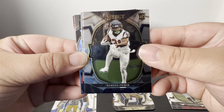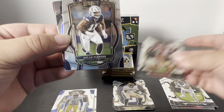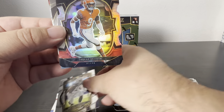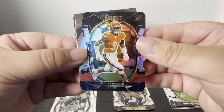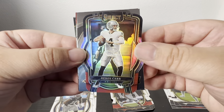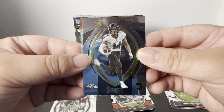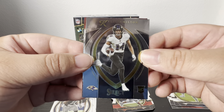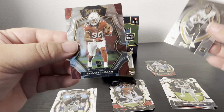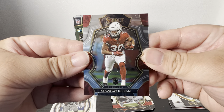Alright, we got a Damian Pierce, George Kittle, oh a Micah, and a Brisco on the die cut. Derrick Karl on the club level, and then a Kyle Hamilton — Notre Dame alumni, which is cool for my personal collection — and then a Keanta Ingram.